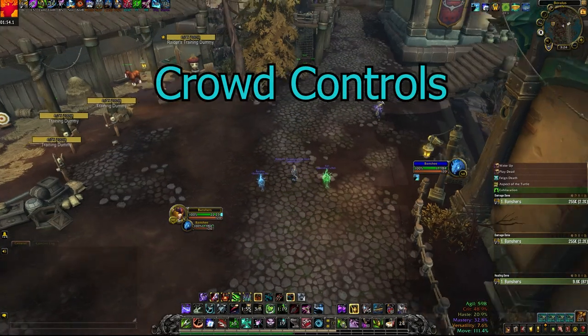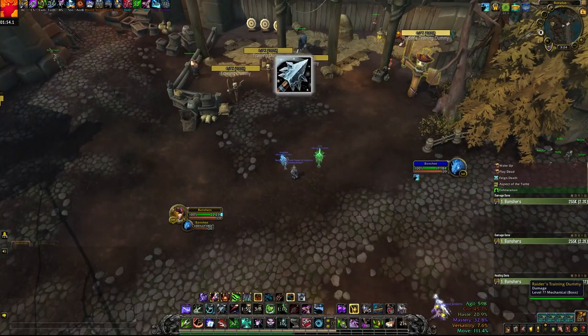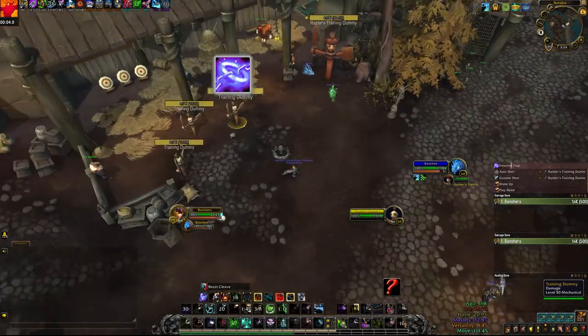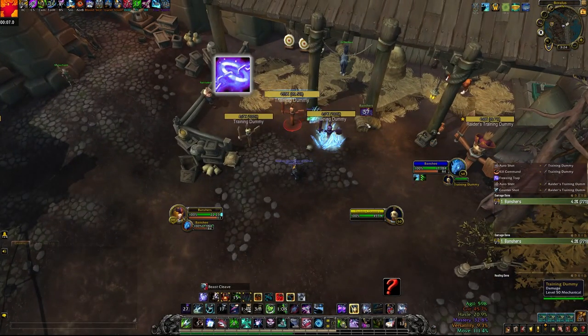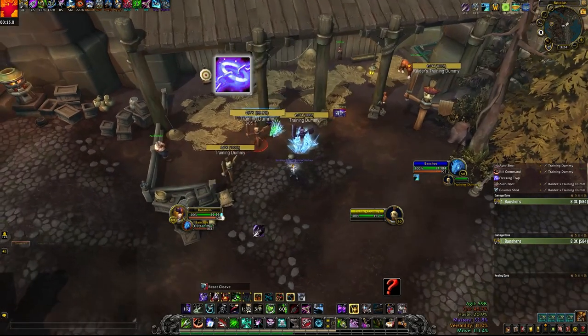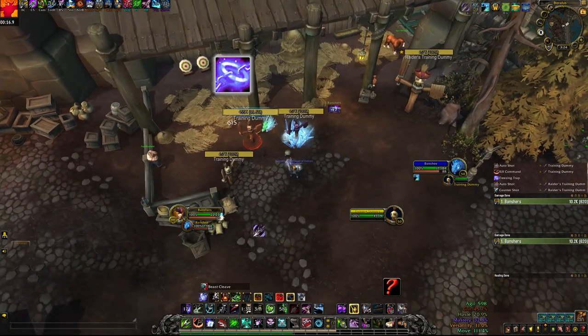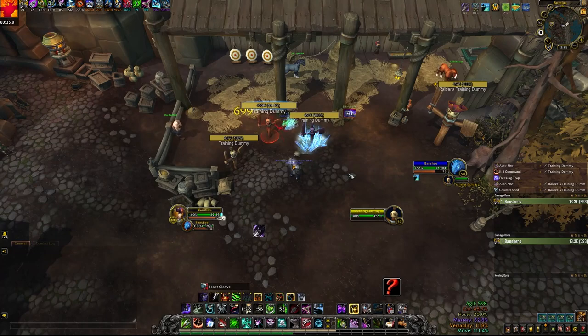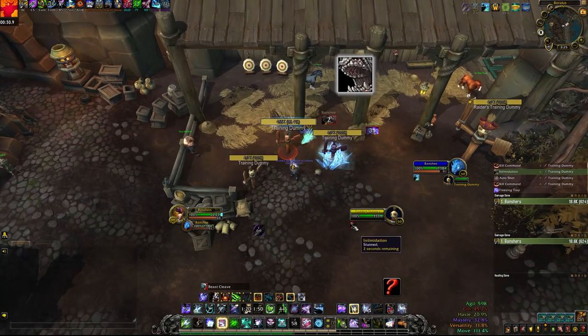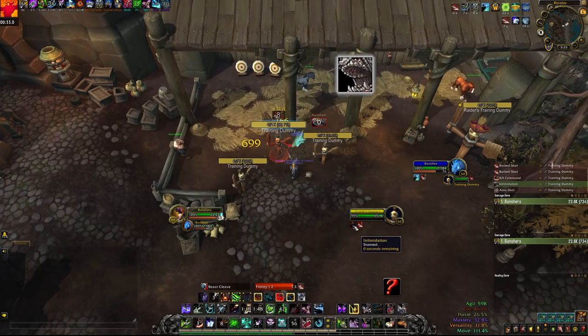Next up we have crowd controls. First off we have our interrupt, Counter Shot, which has a 24 second cooldown. We also have Frost Trap, a 30 second cooldown that freezes a mob that walks over it for a minute. I often use it as a pseudo stop — meaning someone is casting something and I'll use it to stop the cast. If you walk near the mob you'll get in combat, so if you're using Frost Trap to skip a pack, make sure everyone's out of combat by feigning or melding or the mob will chase you down. We also have Intimidate, a 5 second pet stun, mainly used for pseudo stops similar to Frost Trap.